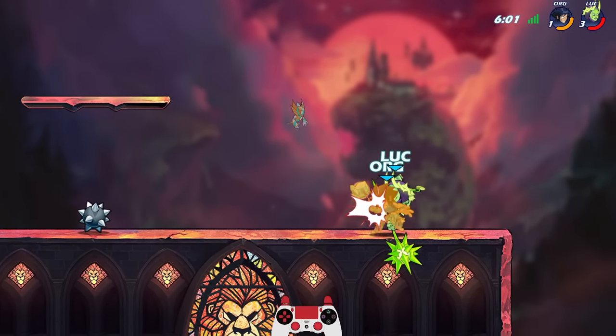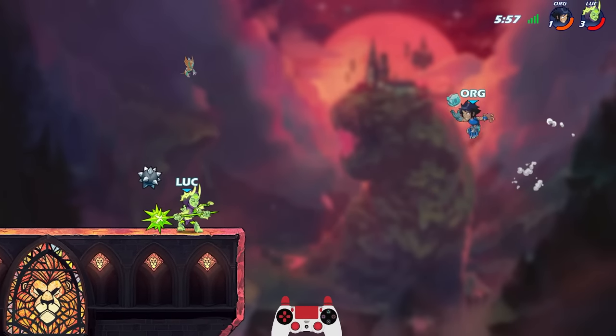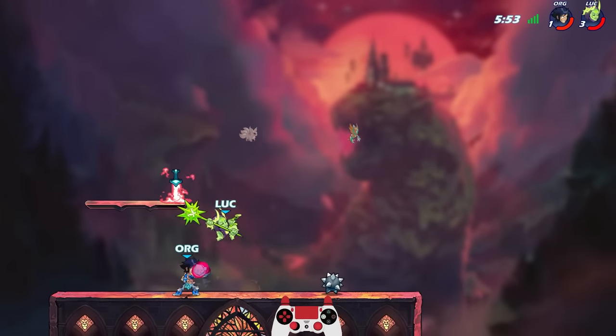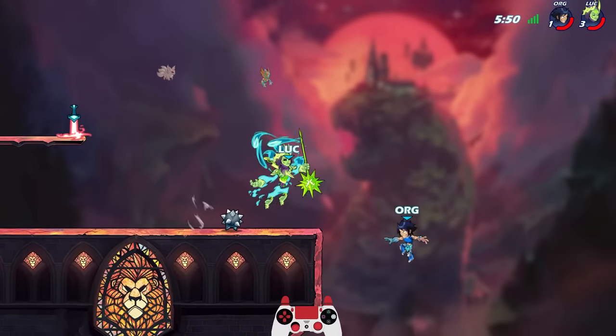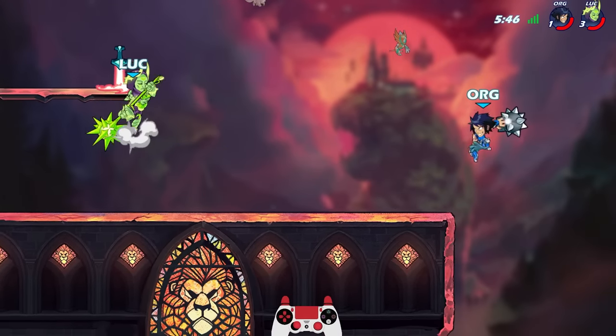Hammer side light is actually really good at just engaging, because it's hard to punish. If he did neutral sig, he would have killed me. How did I miss that?